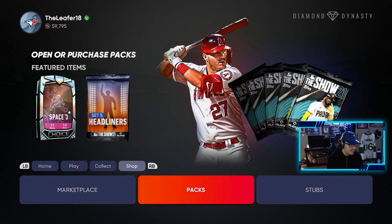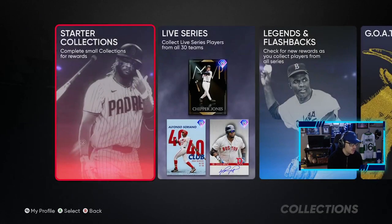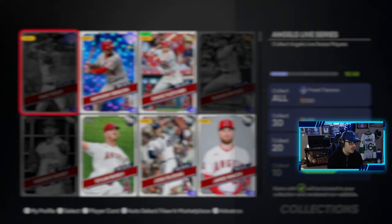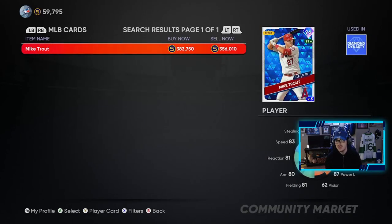So now looking at the Angels collection, because that is the last one we need to do. We have Rendon — we just need to get Mike Trout, who is only 356,000 stubs. So that's something anyways. That is it for today's pack opening video. Hopefully I took the right choice with Rendon — I feel like I probably should have taken Kershaw, but I'm trying to get the Angels collection done. Any stubs I can save is worth it for me right now.